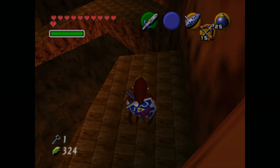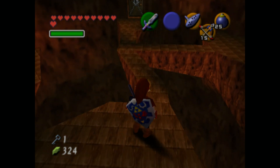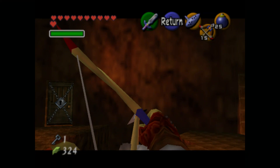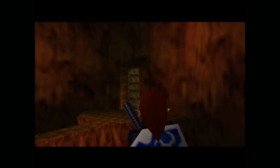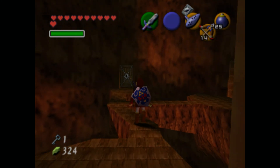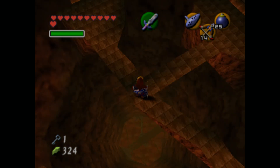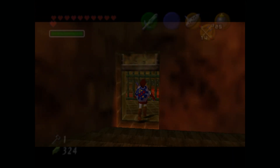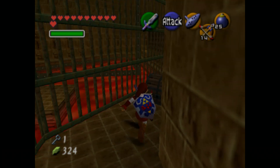If you want to, you can try to risk it and go for those hearts over there. Kind of risky, but I still went for it and it paid off. We shoot an arrow at that eyeball, like you always do, and that door there opens. I genuinely don't like that part of the temple where you have to navigate through the things.